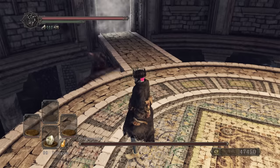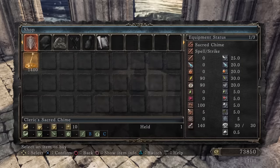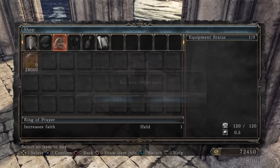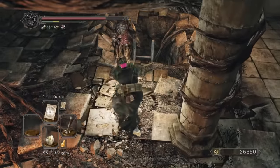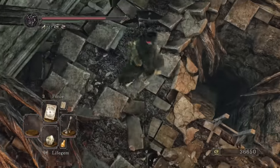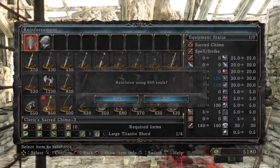We run to Majula and go say hi to the dragon Cheddar. This time we want to buy stuff from Licia, as she sells a chime, a faith-boosting ring, and the miracles Force and Lightning Spear. Force isn't quite as powerful as Dark Souls 1, but still enough to force this enemy down this hole. We buy loads of stuff from Melentia and upgrade our chime to plus 3.